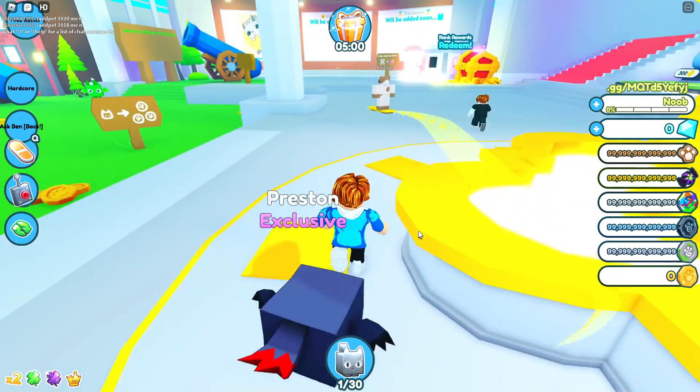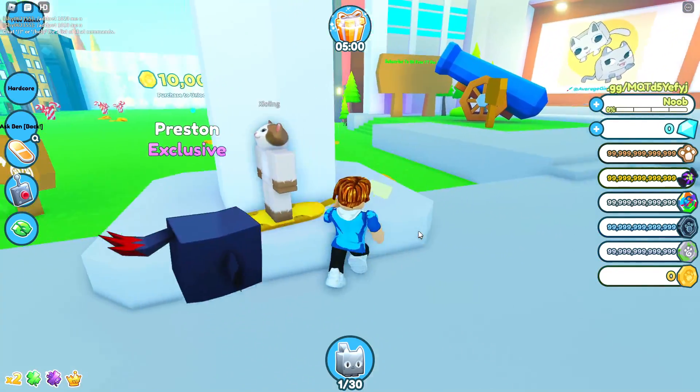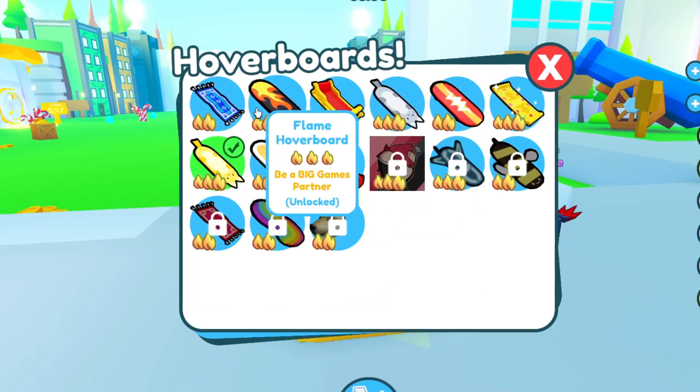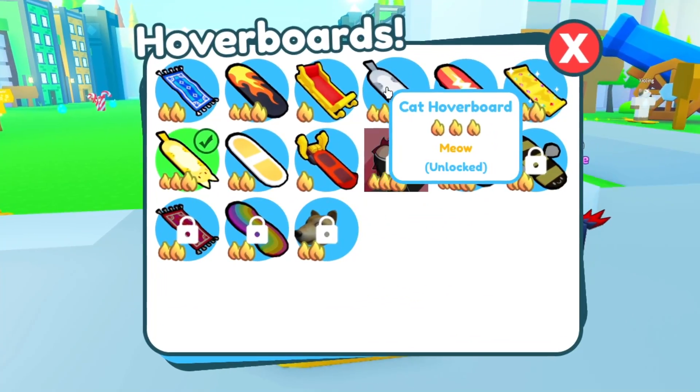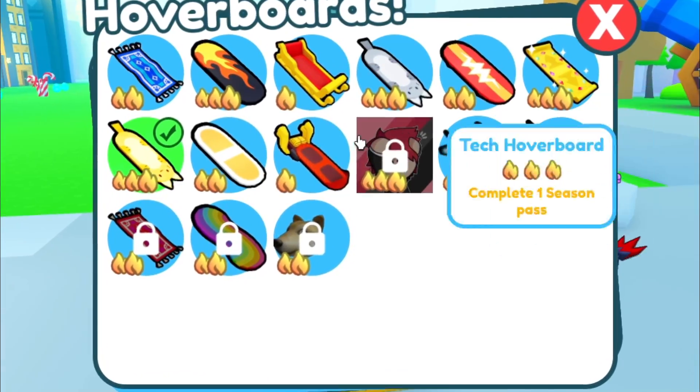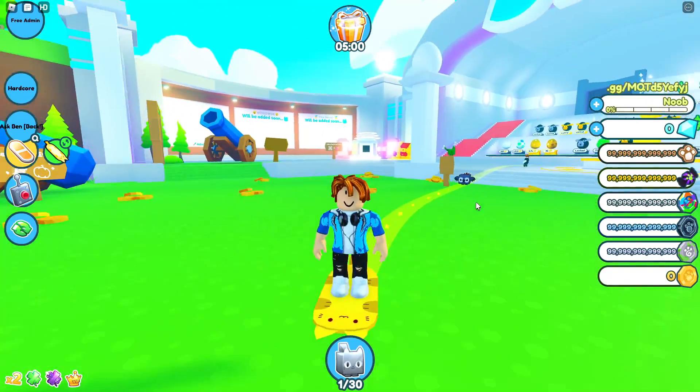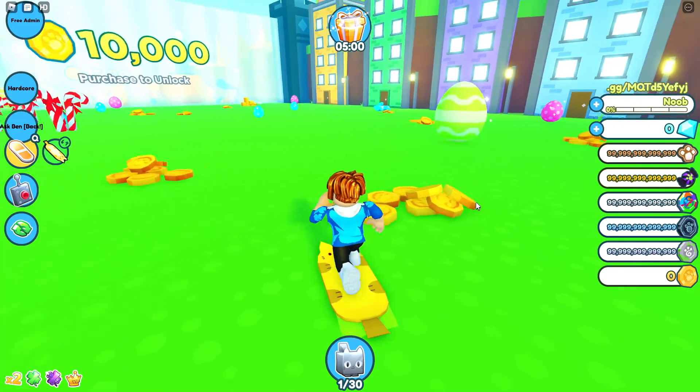Join our community. Popcat is even in the game! So first of all, I want to check one thing — the hoverboards. Flame hoverboard — that's what I wanted. And the cat hoverboard. The bling hoverboard. Pet Simulator Z is back, but it's under a different name: Pet Simulator B. And we got some new eggs.